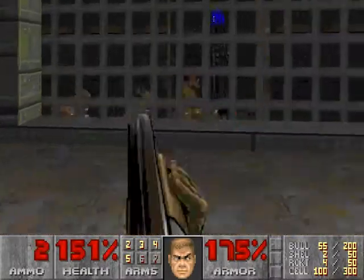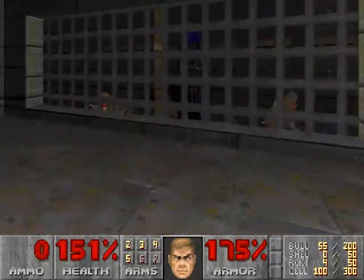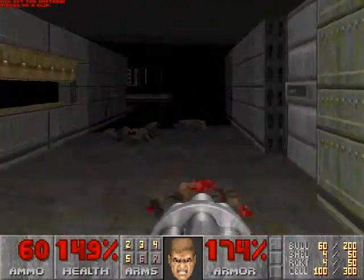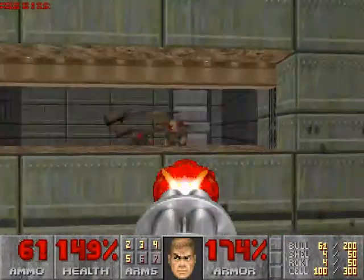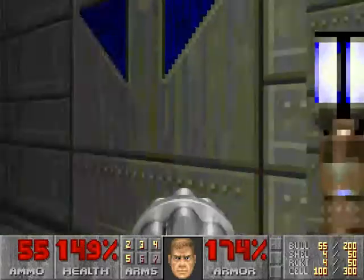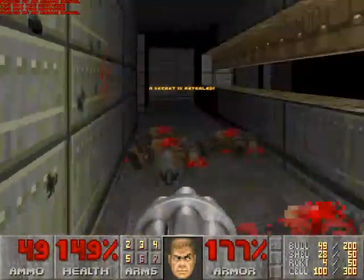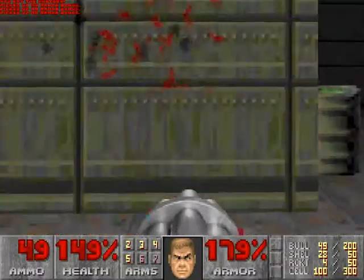There's a couple of enemies down here I want to get. There's going to be more shotgun shells over here — it's going to be really handy, so let's keep these. And one secret we're going to have is right here with a whole bunch of ammunition and items, which is going to be helpful.